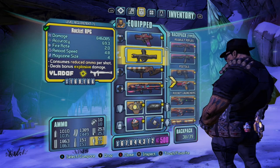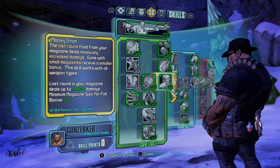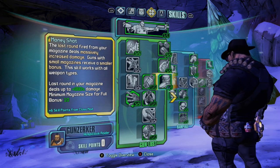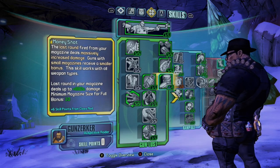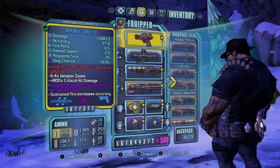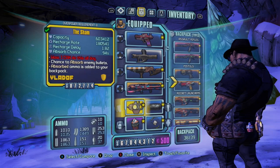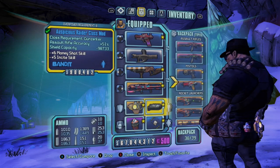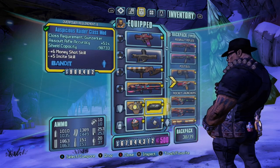To do both of these glitches, all you're going to need is a Vladov rocket launcher and a gun that shoots one bullet at a time. And of course, 5 skill points in the Money Shot skill tree. I also personally use the Auspicious Raider class mod because it gives a plus 5 in the Money Shot skill.